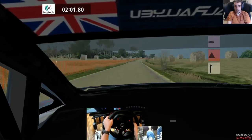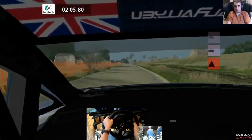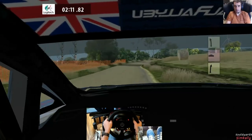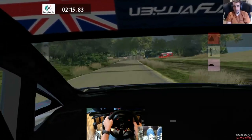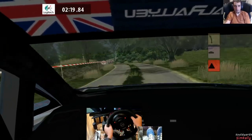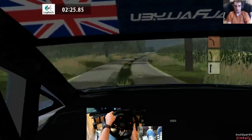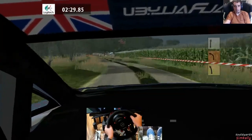Nice little gravel, second. Caution watch, new dip. 5 right, sharp 200. Watch new dip, 5 left, sharp 80. Caution watch, new dip early, 4 left, right, tightens to 3 plus, don't cut. Caution watch, new dip, 6 right, minus. 4 left plus, sharp 80. Flat 2 left. And slide right, 100. The bumps are a bit of a nightmare — they really sort of kick it off.